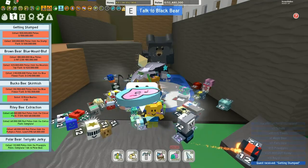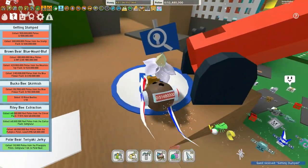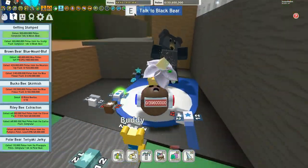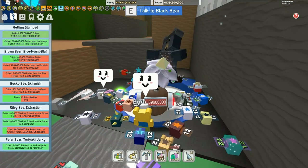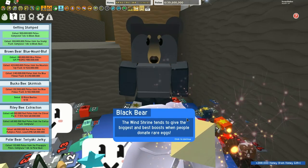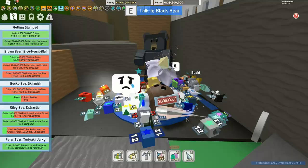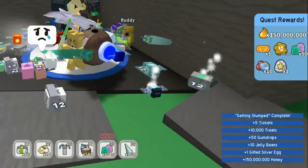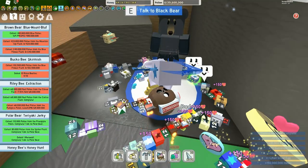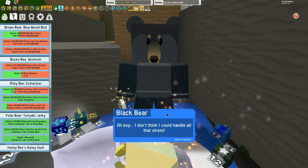The next quest is 500 million pollen total, but you've got to collect 300 million from the stump field — a lot. Clear out that stump field if possible, as it gets worse. The reward is impressive: you get yourself a gifted silver egg, tickets, treats, and gumdrops. You can see how this all helps get your gummy bees, mystic bees, and all sorts of stuff.